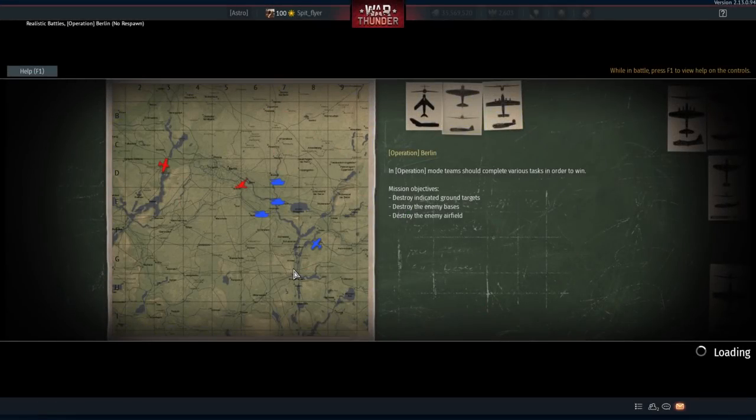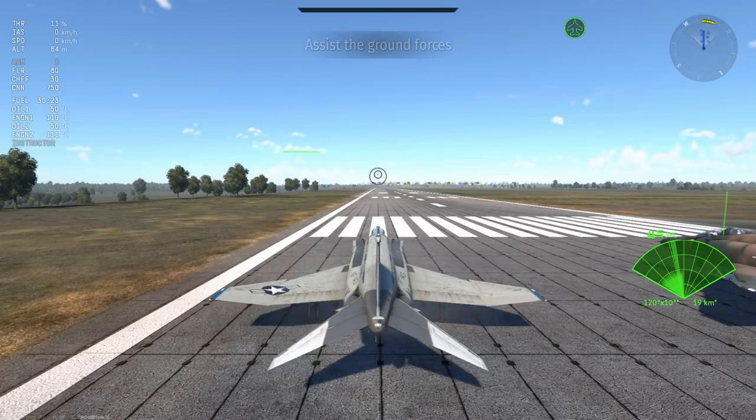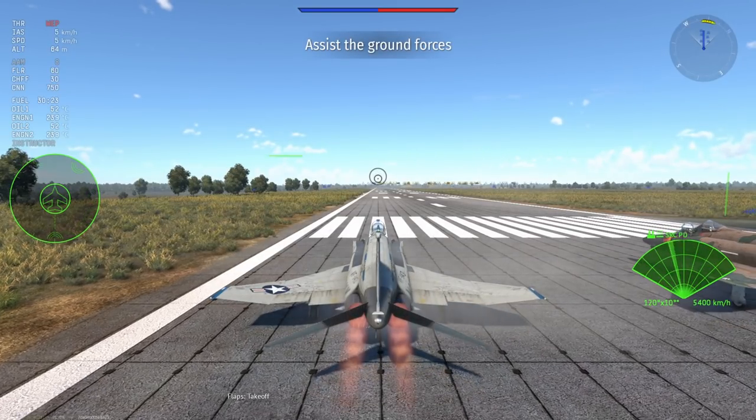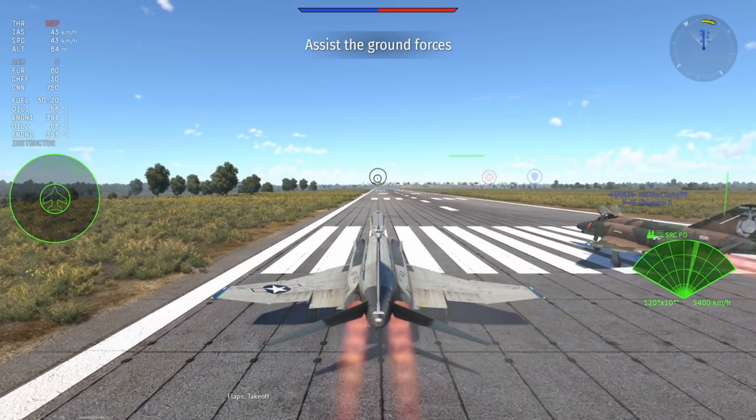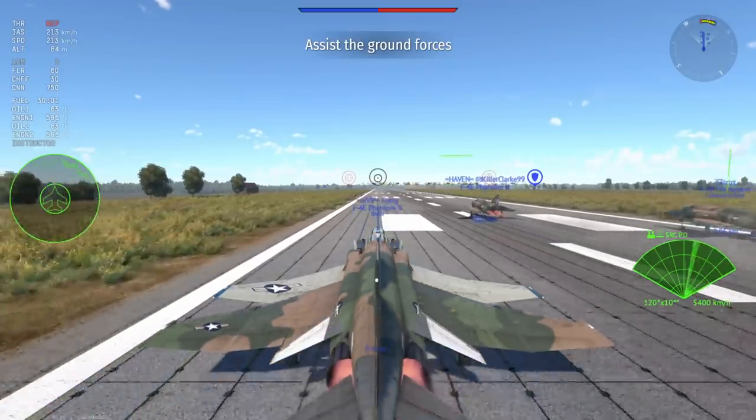G'day ladies and gents, and welcome back to War Thunder and welcome to a plane that kind of goes under the radar, if you will. This is the F4J. The F4J is considered a bit of an oddball in the top tier jets scene. It's not particularly remarkable in any way, shape or form, except for the fact that it has AIM-7Fs - a longer range version of the AIM-7E. It's got AIM-9Gs for its best IR missile, which is nothing short of unremarkable, and of course it has to carry an external gun pod.